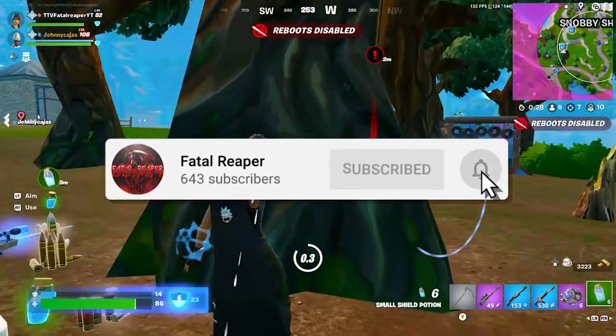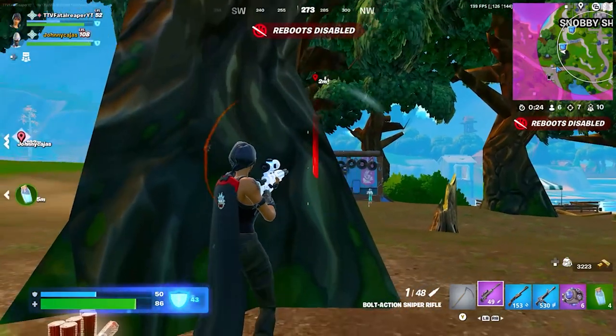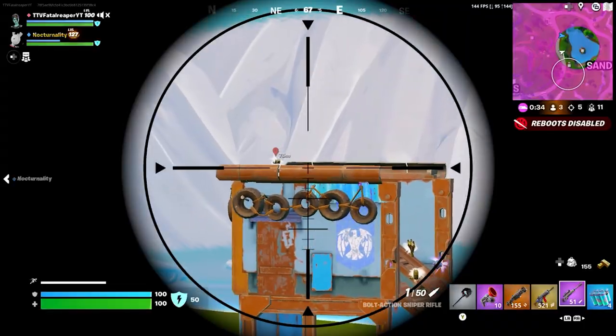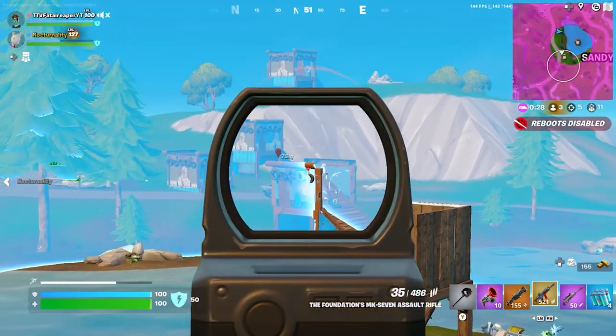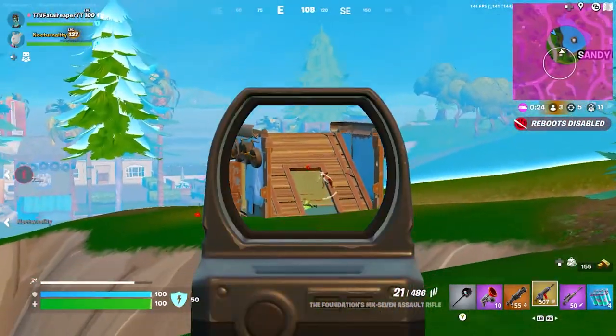Carry heals, movement, and some type of close range weapons. At the end of the video, here's another quick win. I hope these tips helped you and maybe they'll help you get more wins in Fortnite Reload zero build. I hope you guys liked the video - remember to like and subscribe and I'll see you guys in the next video. Thanks for watching.